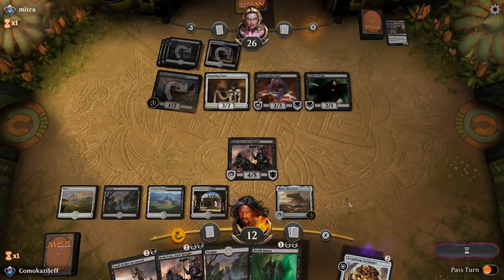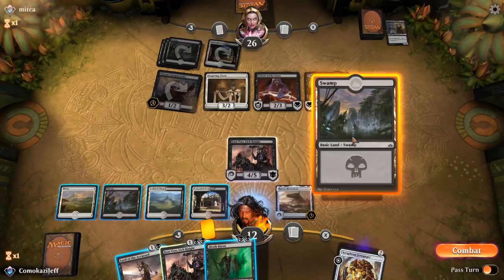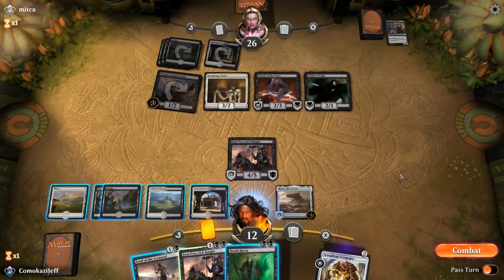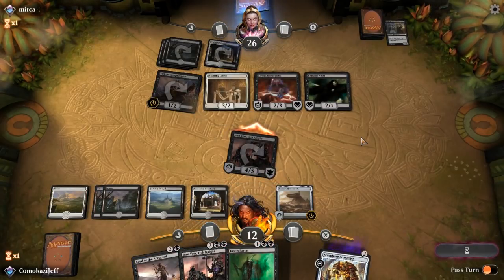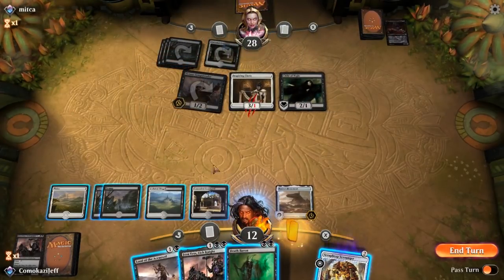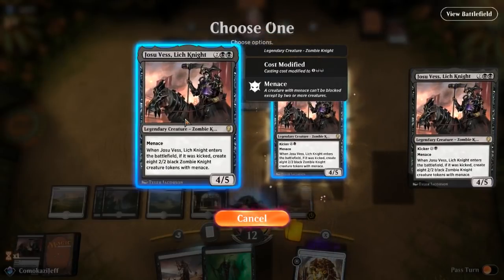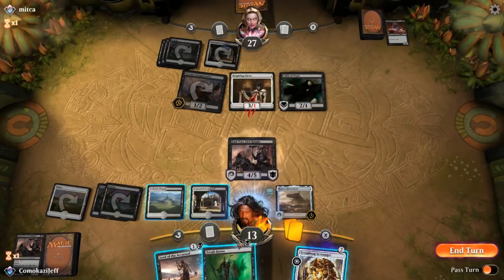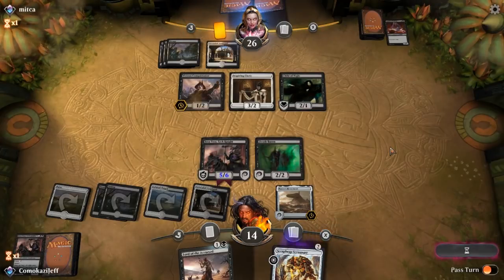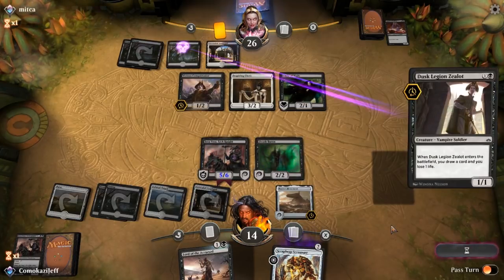They play Child of the Night with lifelink. Death Baron isn't bad here either. We play Swamp and I think what we do is go attacking — we can play Jace's Sanctum and Death Baron next turn, then we have Scrap Heap and Lord of the Accursed next turn if they block. We go attacking, get that Gifted Aetherborn out of there. We go Jace's Sanctum and Death Baron here. Have some blockers now, gain back some life, and now our Scrap Heap Scrounger has something to eat from the graveyard. Dusk Legion Zealot.